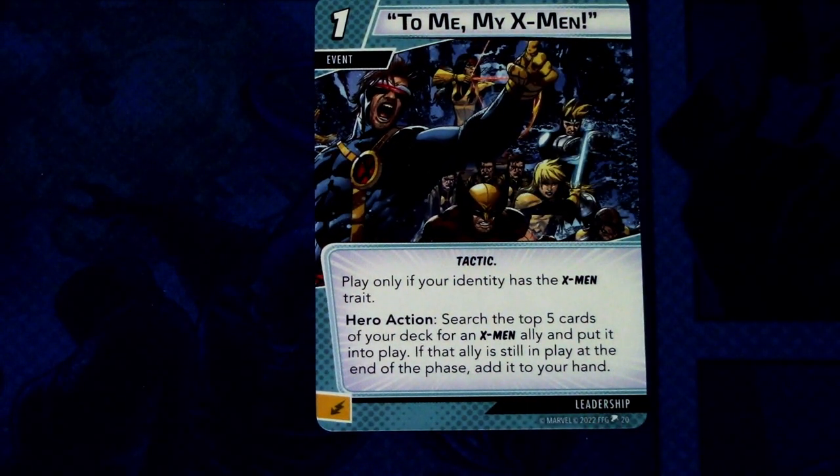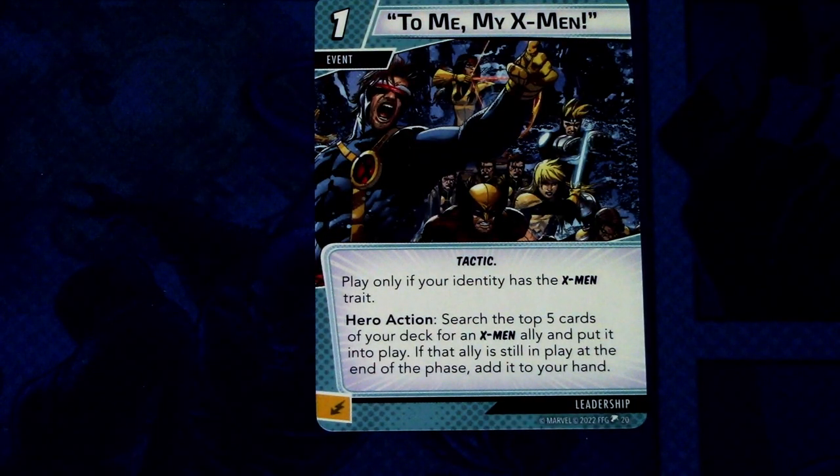Next up we have To Me My X-Men — three copies of this. To Me My X-Men is a one-cost event, Tactic trait, play only if your identity has the X-Men trait. Hero action: search the top five cards of your deck for an X-Men ally and put it into play. If that ally is still in play at the end of the phase, add it to your hand. That is a really good card — I'm going to add this to all of my X-Men leadership decks from now on. Can be committed as an energy resource.